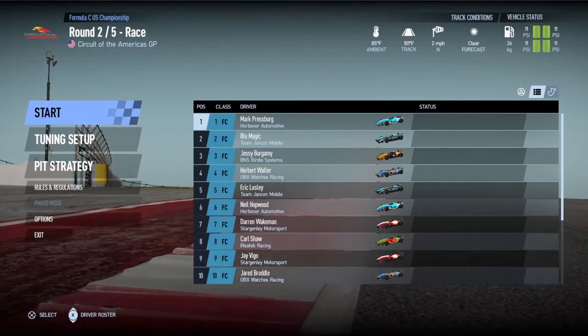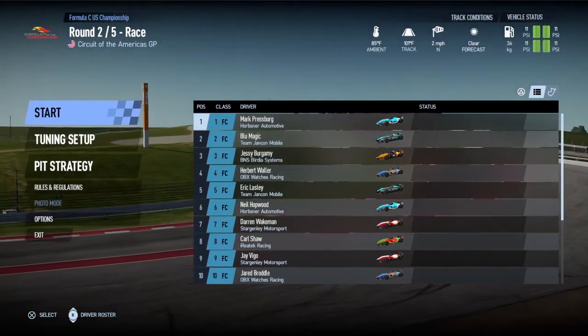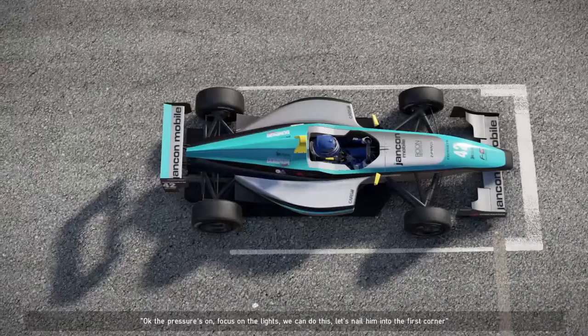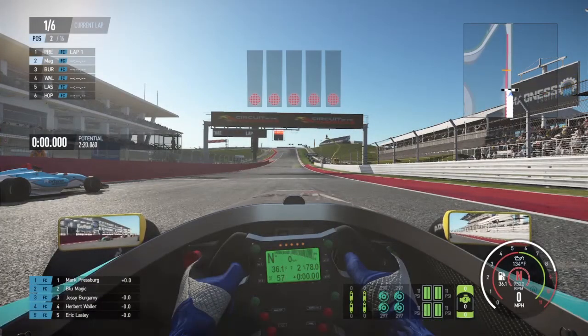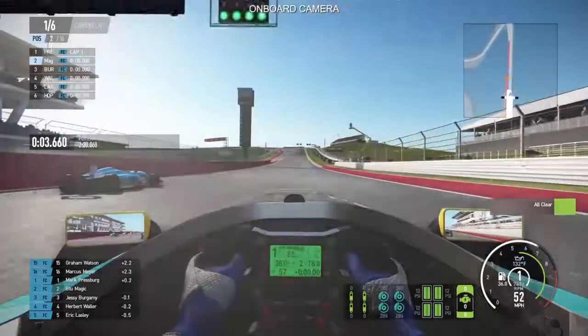Let's get it in right here. Not going to change anything with the pit strategy - the car feels good, tune setup feels good. The pressure's on, focus on the lights, we can do this. Let's nail him into the first corner. Waiting for the green lights - a little bit late on the start but I think we're okay.